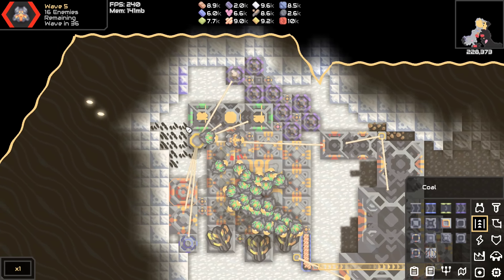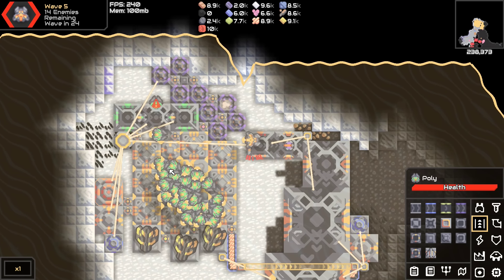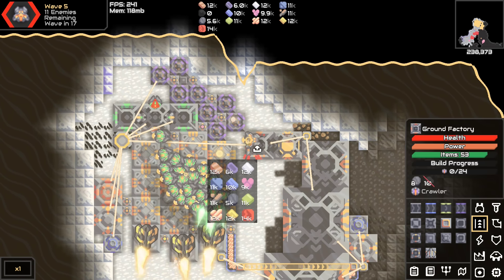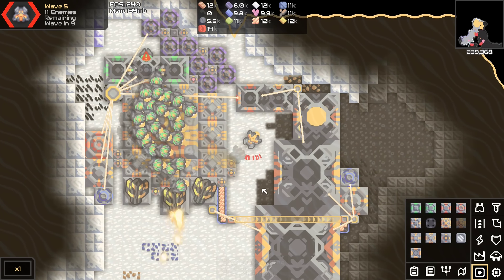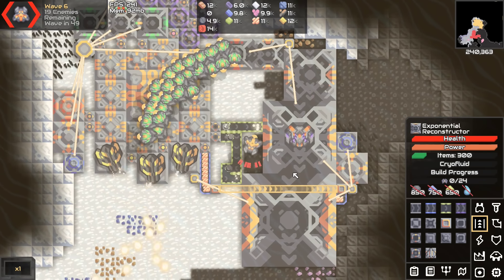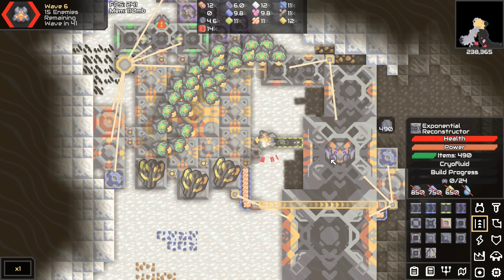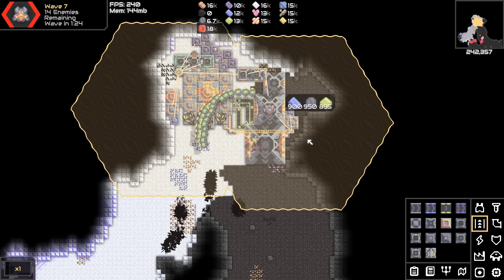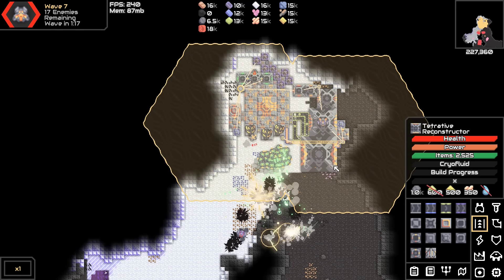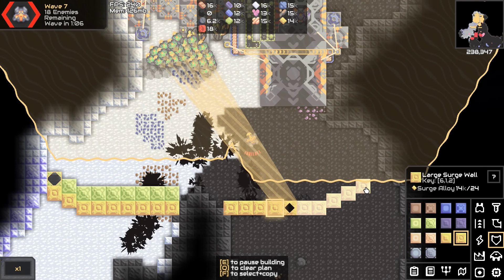We only need like one. Slap the coal in there, slap the silicon in there - we're only going to be making the one. Let's fill it up with what it needs for these first few. We got silicon going in except it isn't because plasticium conveyors are very annoying sometimes. We'll just fill this one up and then redirect it. And now it's just a waiting game. We also need to make cryo fluid and get them in here somehow.